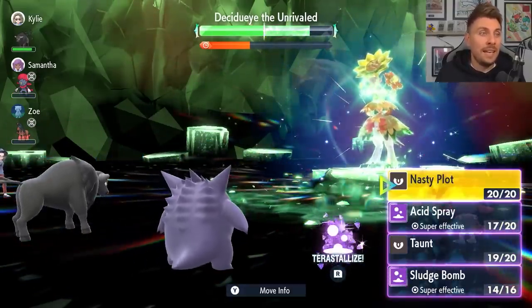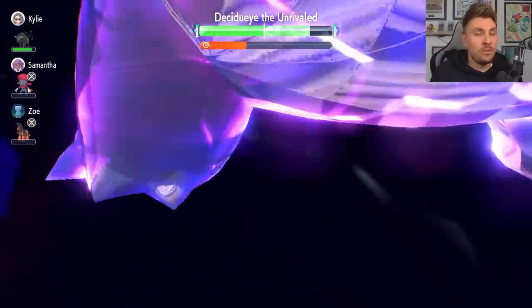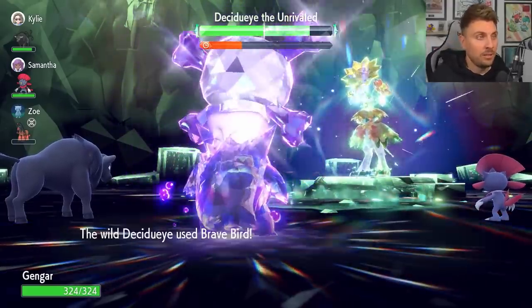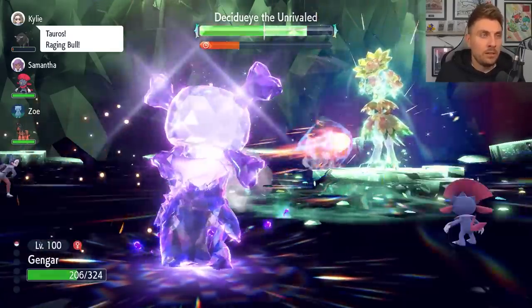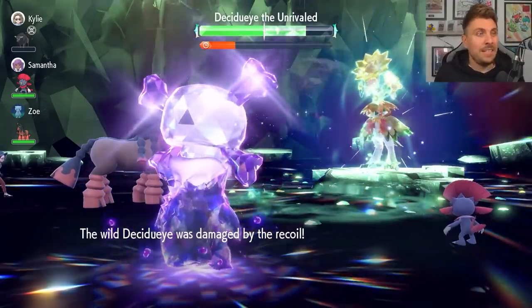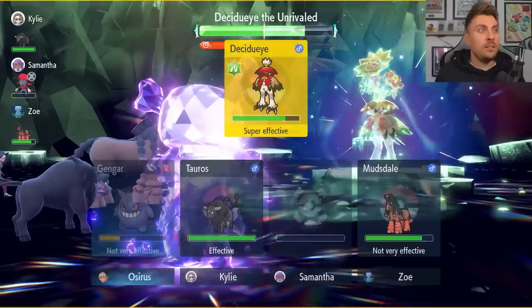The first thing we're going to want to do, because we can Terastallize, is Terastallize. Then go for a Nasty Plot, boosting our Special Attack by two stages. We really want to go for two Nasty Plots to get our Special Attack up to plus four — to the point where we're going to do very big damage and essentially knock the Decidueye out with two Sludge Bombs. We lock in for that Nasty Plot after Terastallizing. It opts for Brave Bird, but that's still fine — we'll be able to take another Brave Bird after this. So we lock in for a second Nasty Plot.